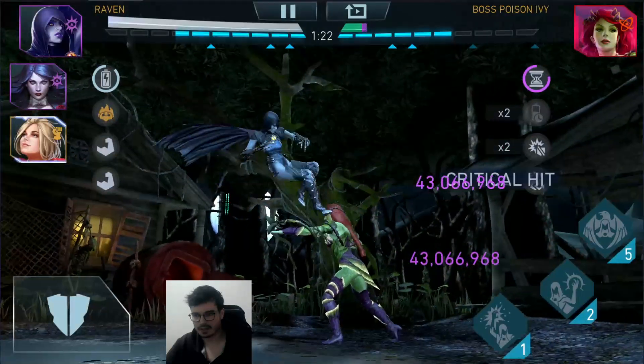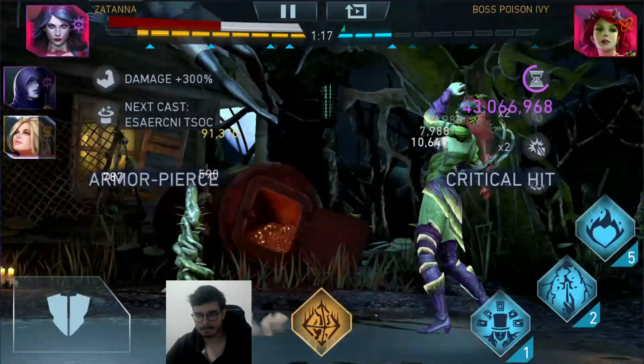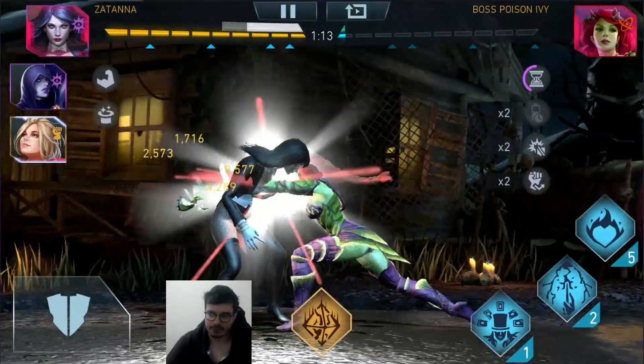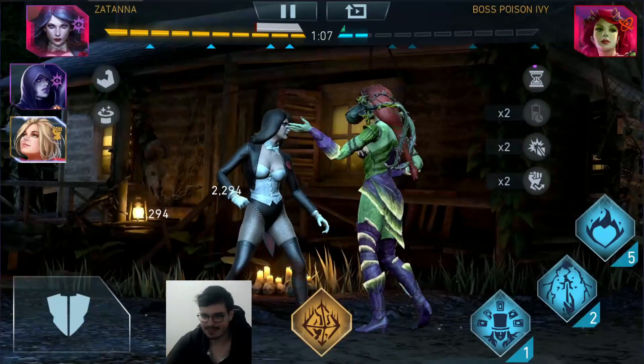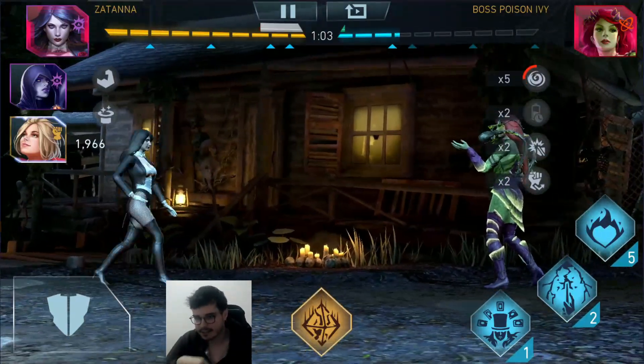I think somebody's gotta die. Zatanna? Please? Why am I letting one character die? Because the game will most likely be like, 'Oh, you did a lot of damage — are you hacking?' No, I'm not hacking. Sometimes the game needs a little bit of a reminder. So look, my characters can die. They are mortals, okay?